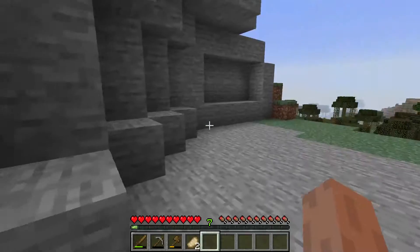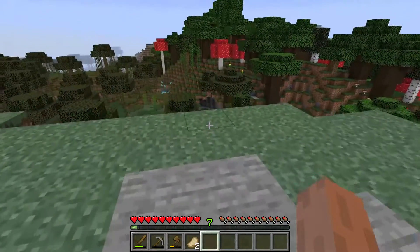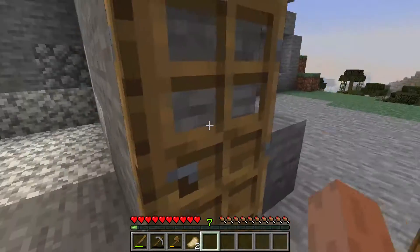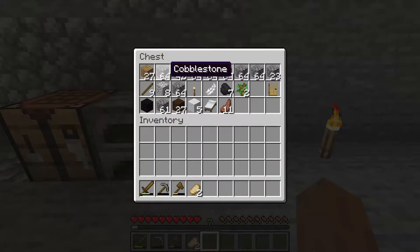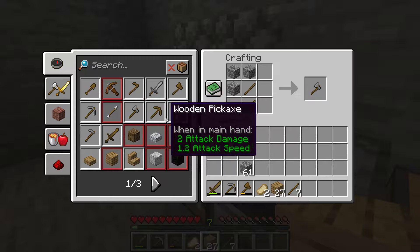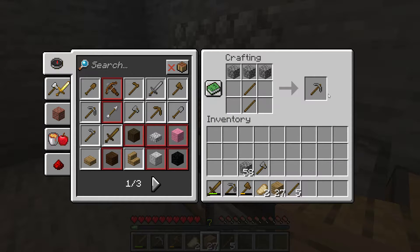First of all, let's just go and grab a load of materials. I am going to make myself a brand new pickaxe and possibly a new axe because I think that might help. Let's just grab everything. I can make a stone axe and another pickaxe.